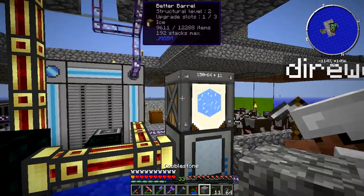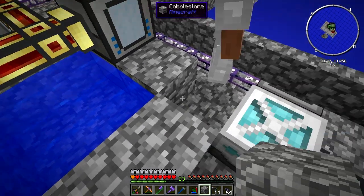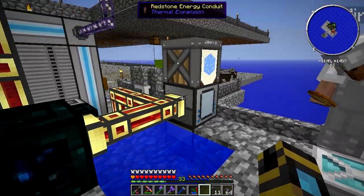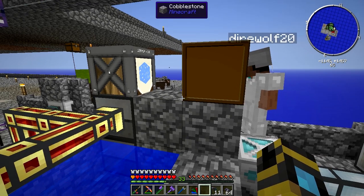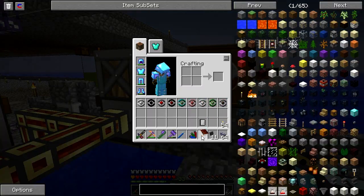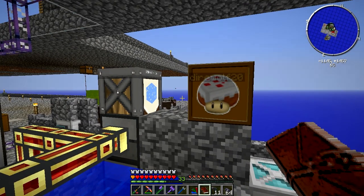We did on camera show building the Glacial Precipitator. All I did was stick a barrel on top of it and start pumping it full of ice. We've now got enough ice for the hand in. So I'm going to designate the quest delivery system, select the iceberg task, bound iceberg to the QDS, and then we just need to throw some item ducts on.